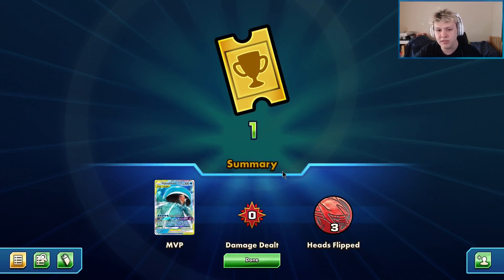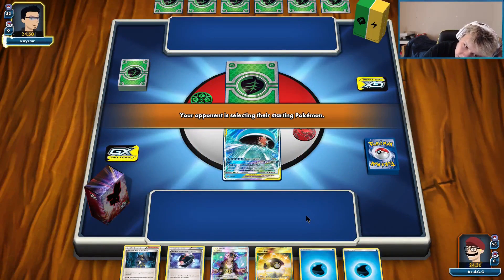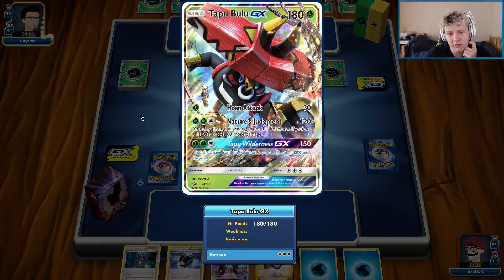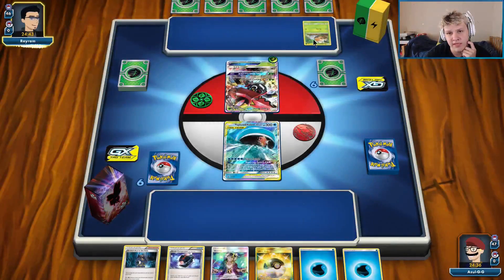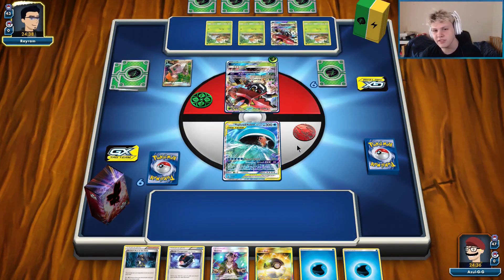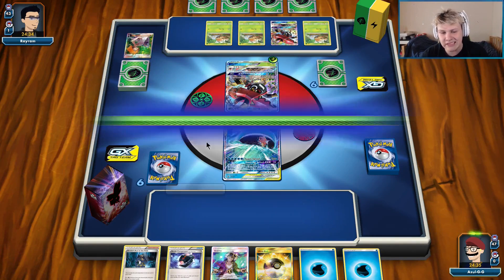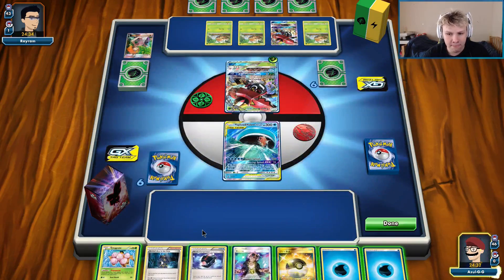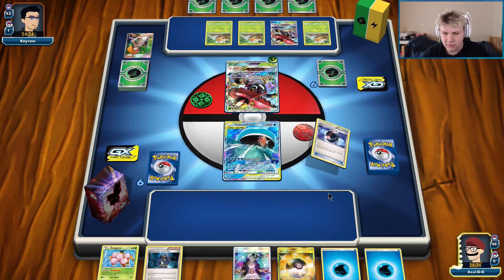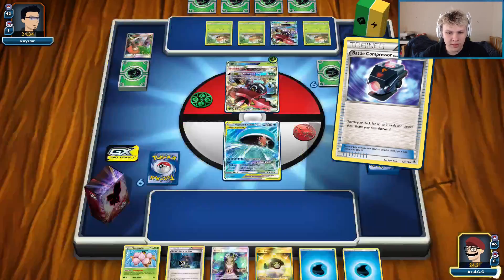Easy first win. Alright, I think we're set up very well here with another turn one Archie's. I don't think they can do anything about it either. Looking good, looking very good. Oh no, it's the Bulu — does that matter? That matters a little bit. We are weak to grass, but we will be able to KO all their Grubbins on turn one. Oh, put out a ton of Grubbins, bro! Just grab four Grubbins — okay, three's enough. We're gonna KO three Grubbins this turn, just watch. Alright, we got the turn one Archie's — easy. That's the easy part with this hand.